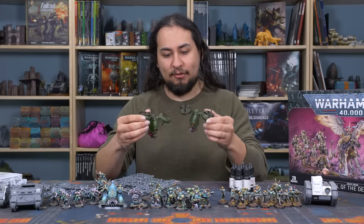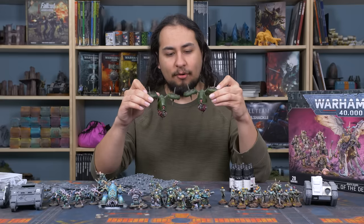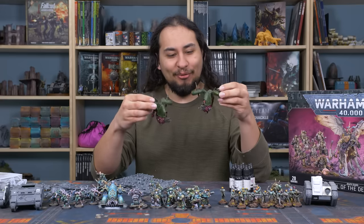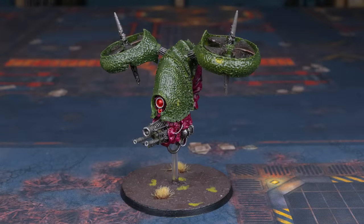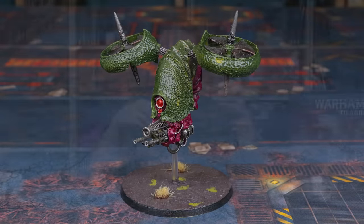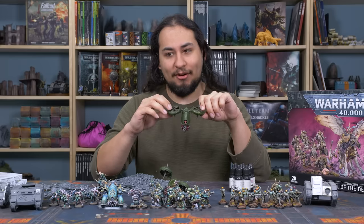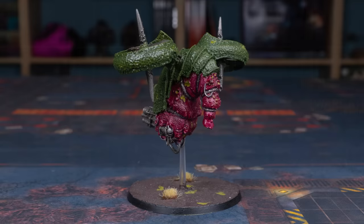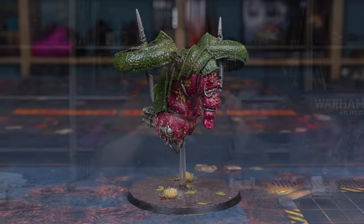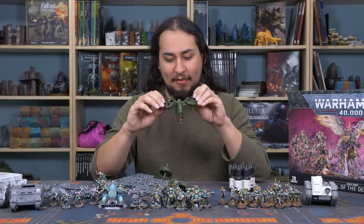A few of the weirder additions I have are these guys I found at my friendly local gaming store - these are the Greater Plague Drones of Nurgle, an old Forge World unit. They're kind of giant shrimpies. These could actually stand in as two different units in this Death Guard army - they could stand in as the Fetid Bloat-Drones, or they could be the Greater Plague Drones. I don't know if I want to run them as index rules or count-as for the other drone vehicle.